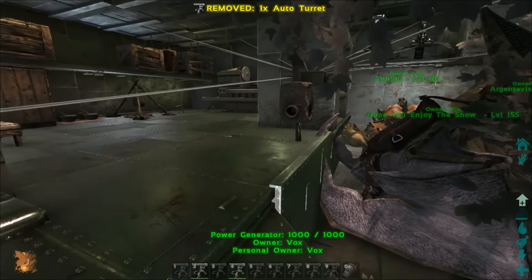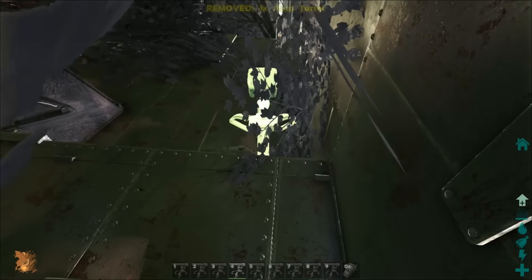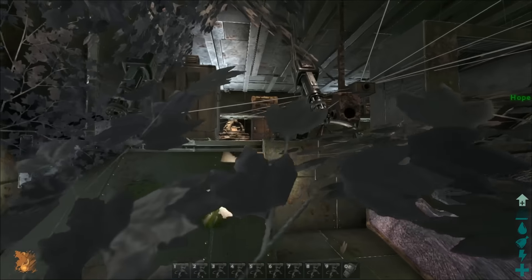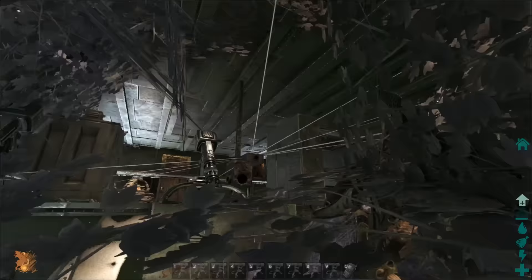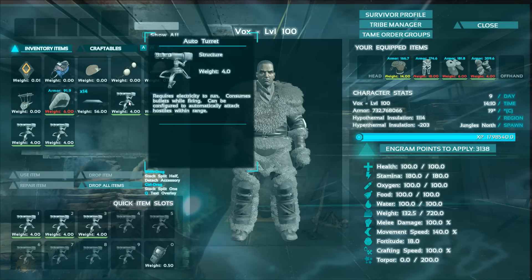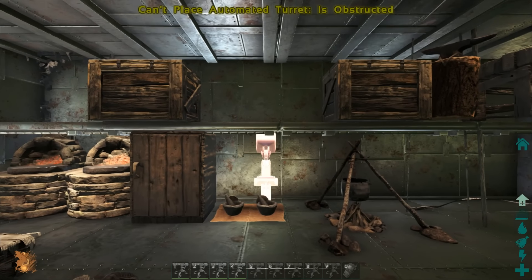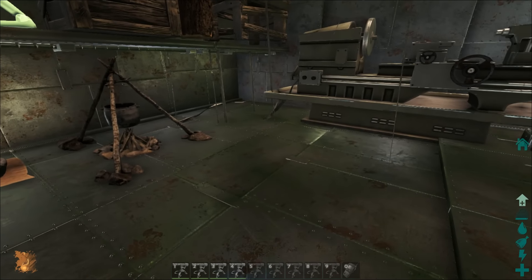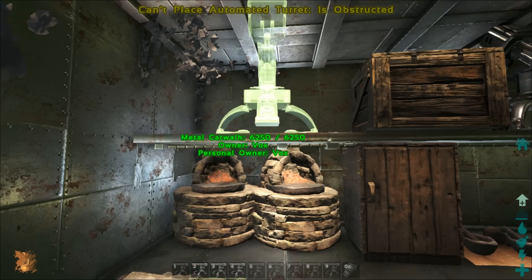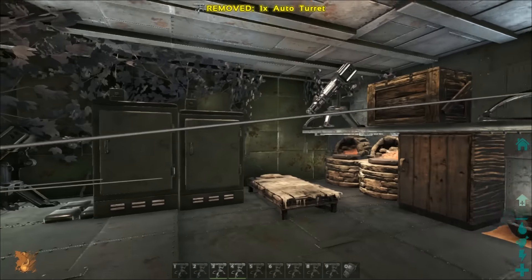Two up there, they look nice. We could get one here and another one facing right at the front door — they come in and get shredded. Wherever you've got unused space, just pop turrets in. The more you have the better, it's not going to make it any worse. We'll have one up there and one up here since we've got loads of turrets in our pockets and no more forges to place.